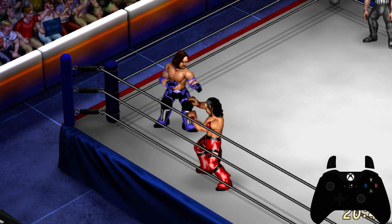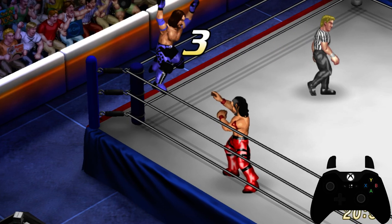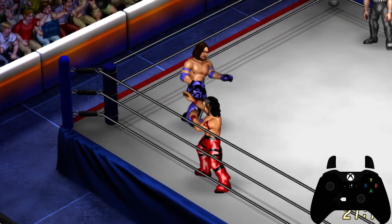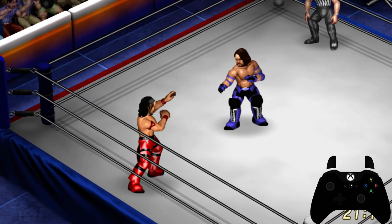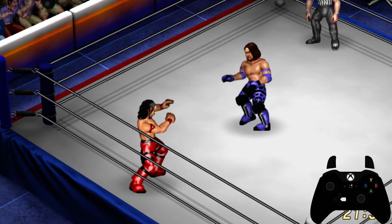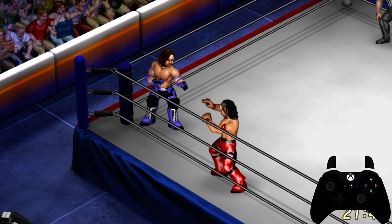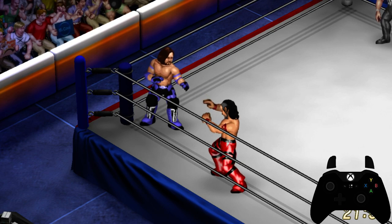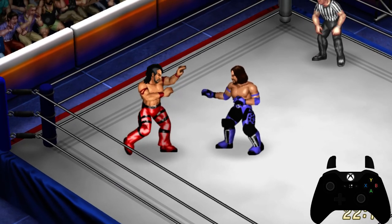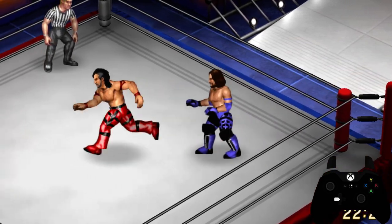To get onto the turnbuckle post, you simply walk to the post and hit the X button. To get down without doing a move, you simply hit down. Depending on the character, they can run up to the post and jump on the top turnbuckle — that depends on the stat you have in your skills on the created wrestler. I don't have that stat for AJ Styles, but it's usually reserved for smaller, quicker wrestlers. To actually do turnbuckle moves, you have to swing the opponent to the turnbuckle and it's timing-based.